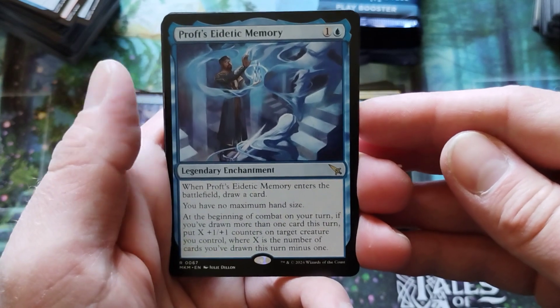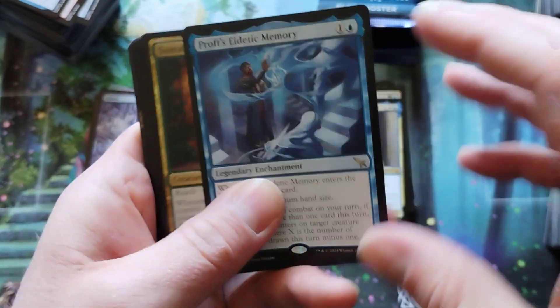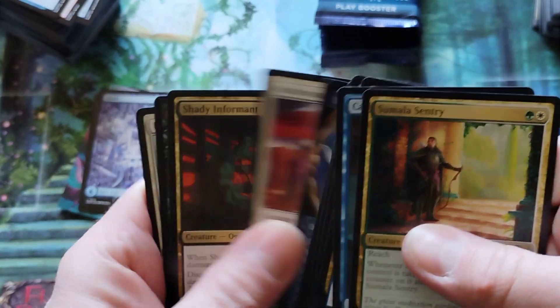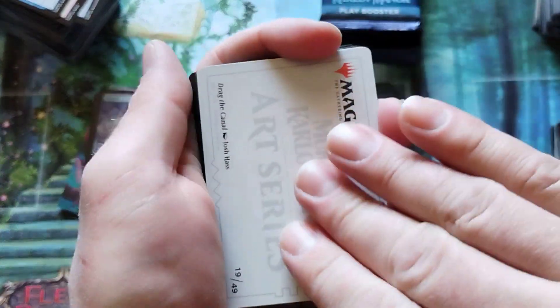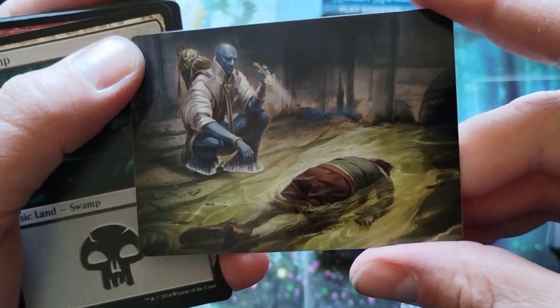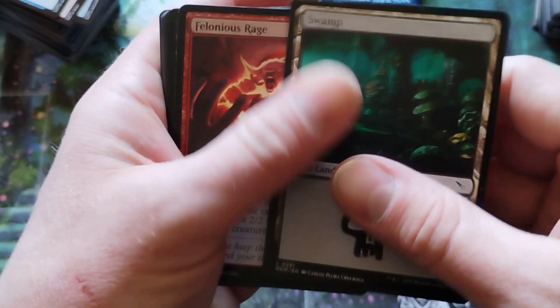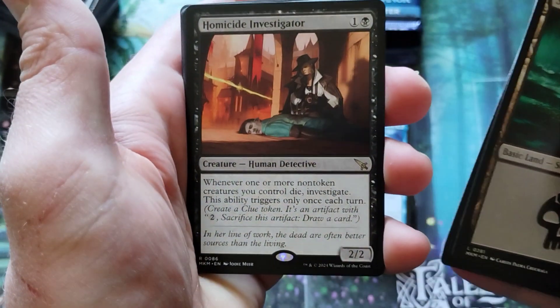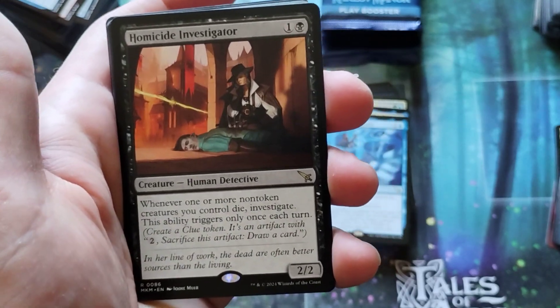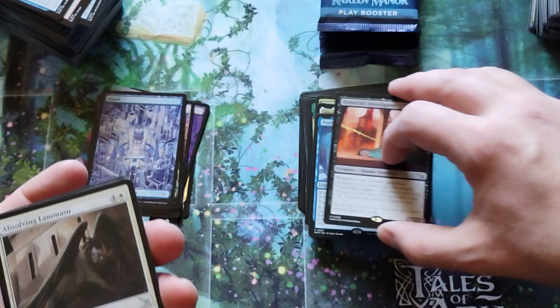Proft's Edict. Edited a Memory — that's what that is. Can't read that card anymore. They went that away — all my cards are going that away, and my wallet's going that away. Here we are. A little bit more exciting — we got the investigator there. A two-mana 2-2 human detective. Very cool. So detective is a new creature type.